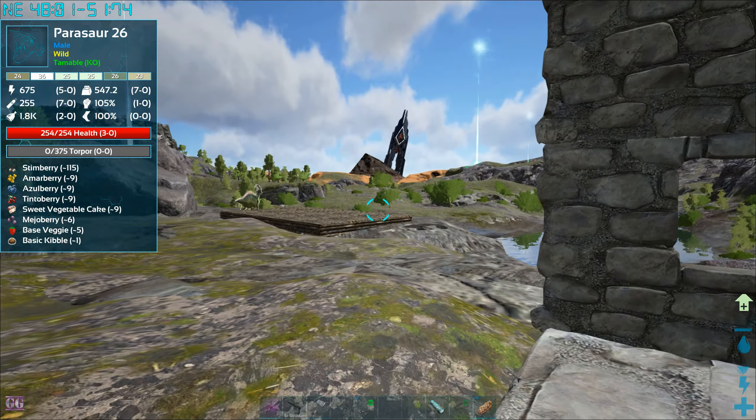I'm going to put a taming pen over here - I think this is a perfect spot. We can't touch our stuff, drop it here, knock it out, tame it, bring it up here and it will be safe from any outside influence. There's one Rex I already led over.